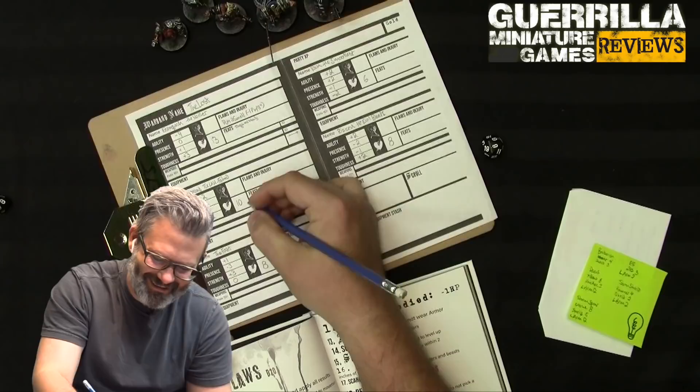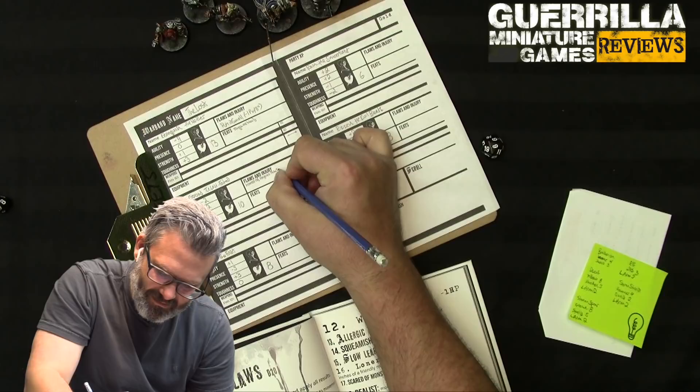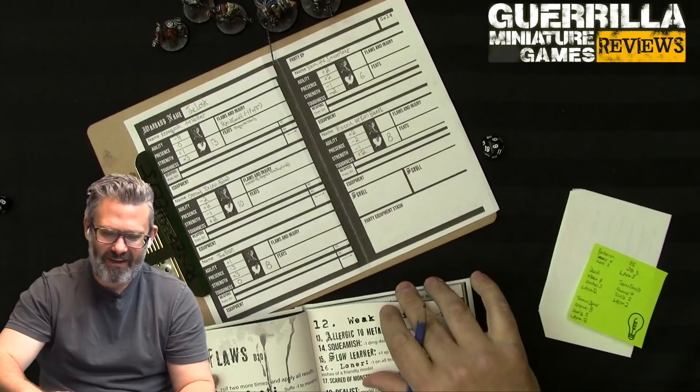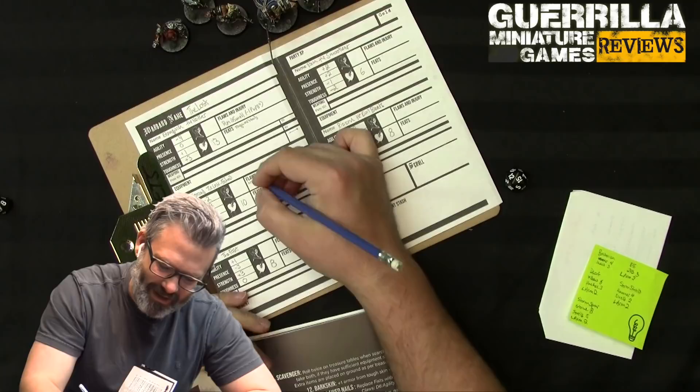Gorand the Last Fated's flaw is 9: Scared of Heights - can't climb or jump. He is old, so that makes sense - he's staying on the ground floor. His feat is 15: Medic - can make a Presence test to heal a downed model, restoring it to one hit point and returning it to fight. Cool, that's perfect for my healer guy.